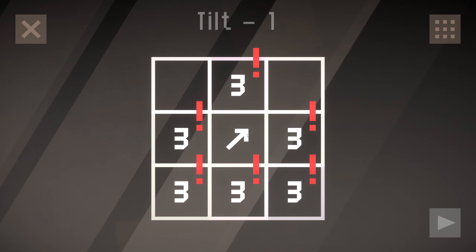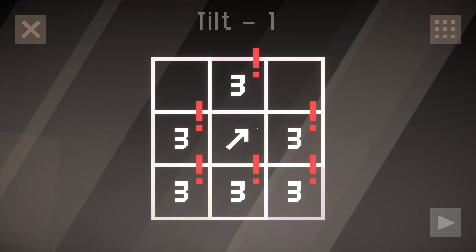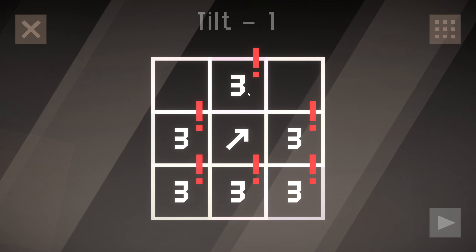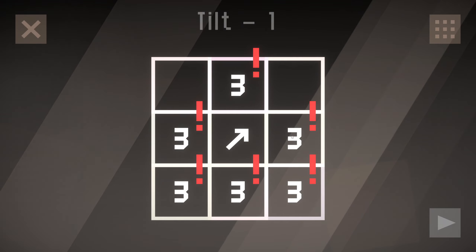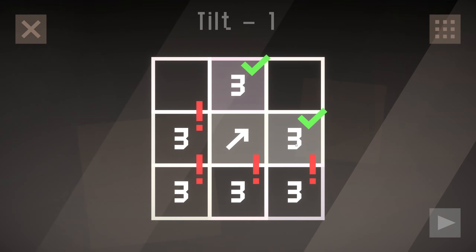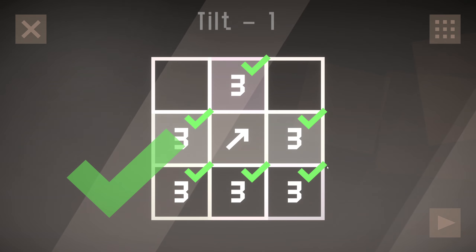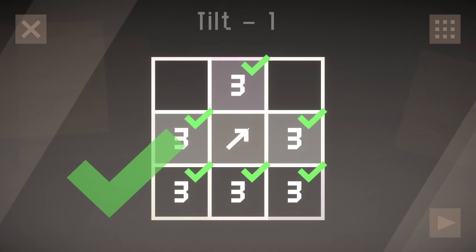Tilt — all threes, but this arrow is pointing upright to here. So how are we going to get all of these corners to work? Because that'll do it for those. We've got these guys counting that one, this one is also counting that one, and the three at the bottom. I'll take it.